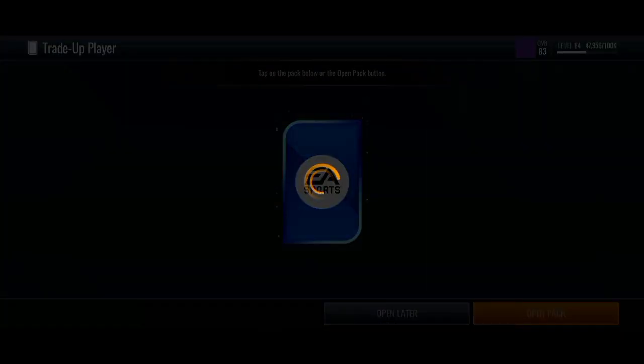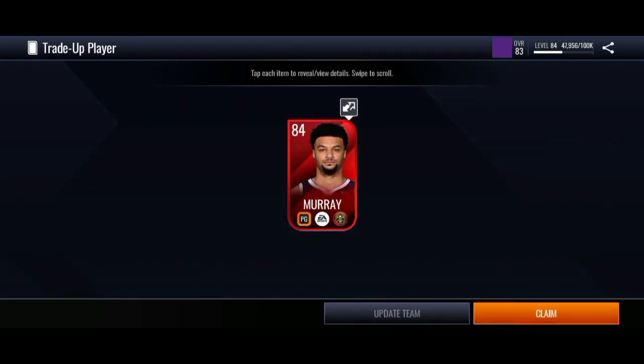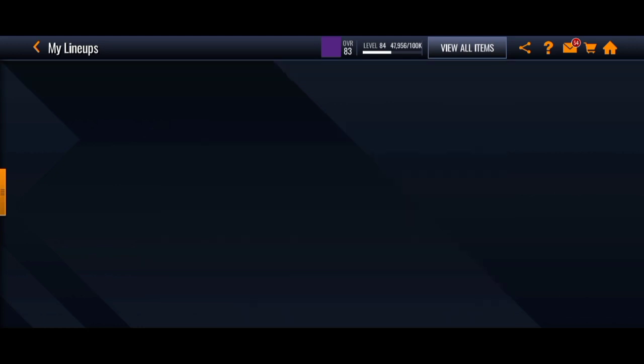To end it off, we got an 84 overall elite trade-up player — we get 84 Jamal Murray. This card actually has some really good stats: 88 mid-range, 88 three-pointer, and a bunch of high 80s on those inside stats and speed. This card is definitely insane, so I might end up dropping gameplay with this card.